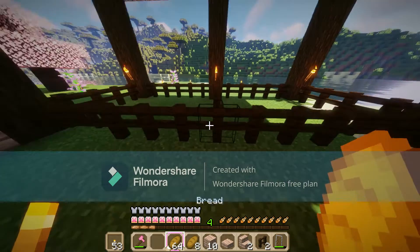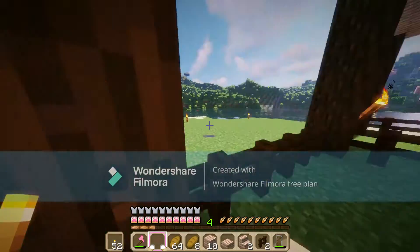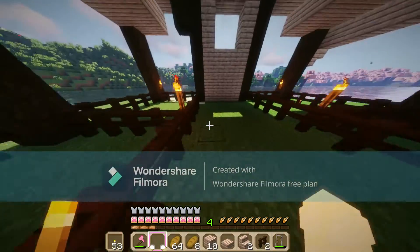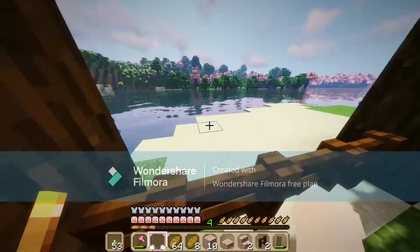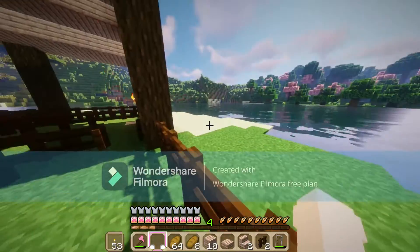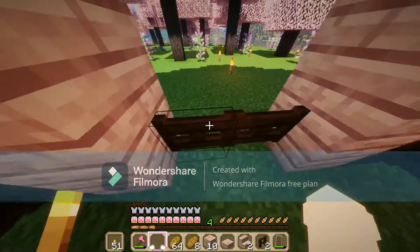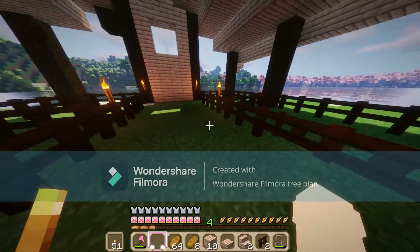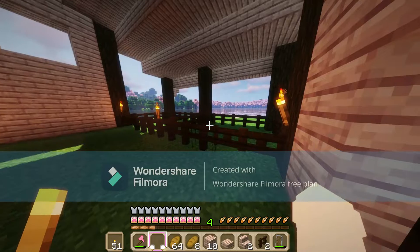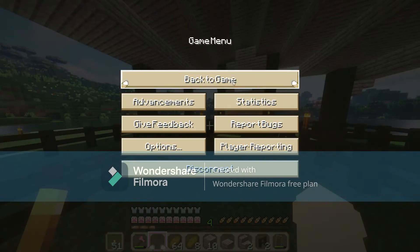We actually had two fences left over — I'm not complaining. Now I've finished! Ta-da. I haven't decided which animal is going to go in which pen, but I have four pens for four different types of animals: cows, sheep, pigs, and chicken. I'm probably going to put the chickens furthest away from my house, because they're the most annoying, in my opinion.